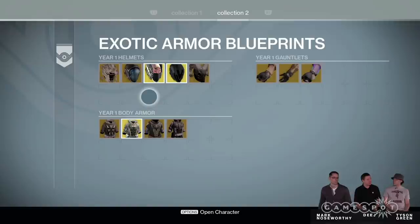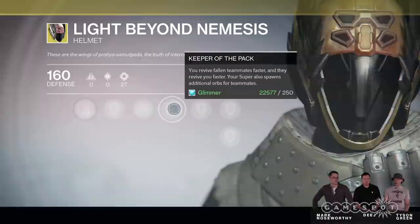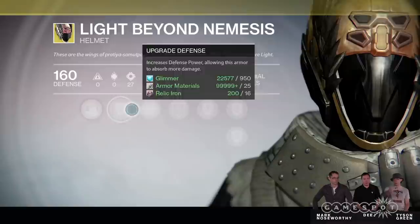Let's actually talk a little bit about the exotics themselves. This is Light Beyond Nemesis — one of my favorites. This is year one, giving you the perk that lets you revive people faster. But you have to spend a bunch of time and resources leveling this up — upgrade, upgrade.